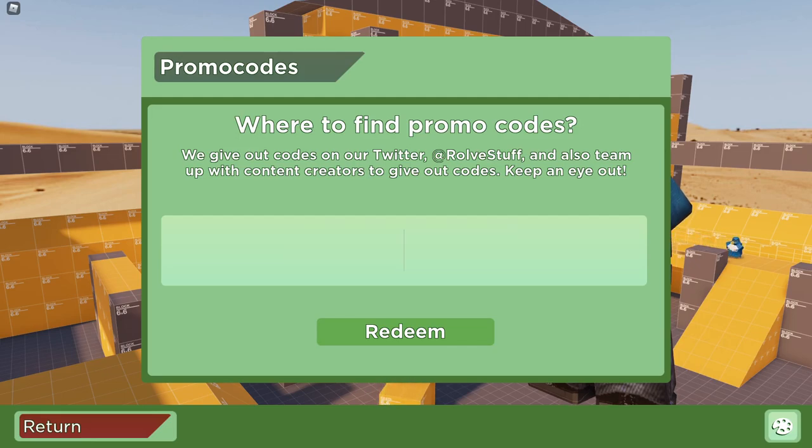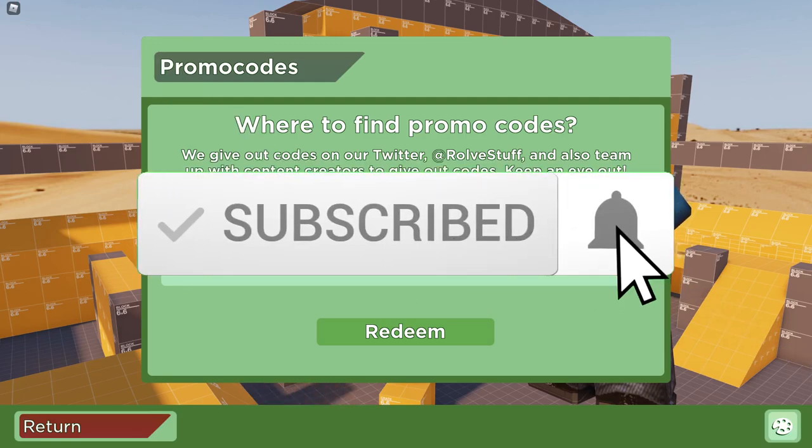So 'GamerBoy' backwards would be Y-O-B-R-E-M-A-G. That's the secret code — the reverse of your username. You type it in and redeem it. This code is supposed to teleport you to Snowy Bridge — that's what the code does. That was actually the last code, guys. Make sure you like and subscribe for new codes every week — we're giving away brand new codes to subscribers of this channel. Peace out.